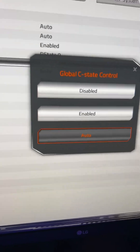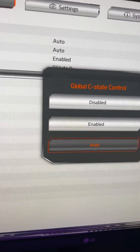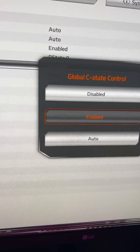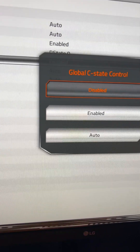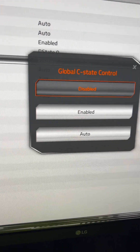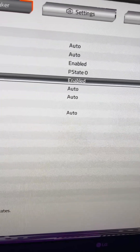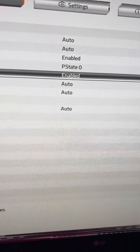This option should never be on auto in any motherboard you buy. If it is, make sure you either put it to enable if you have an X3D chip, or disabled if you want to try and squeeze more performance out of it. Disabling C-States will make the processor stay awake essentially all the time. What really helped my microstuttering was enabling C-States so it knows when to sleep and when to handle a task.